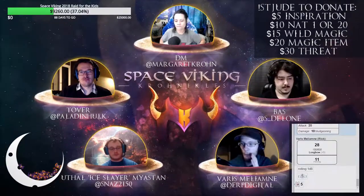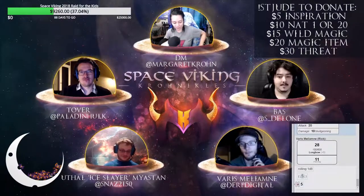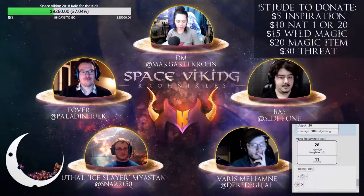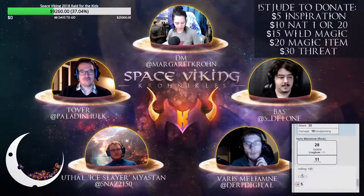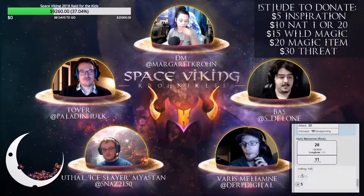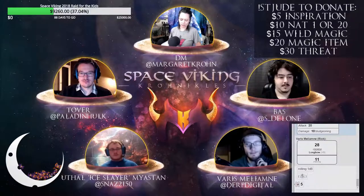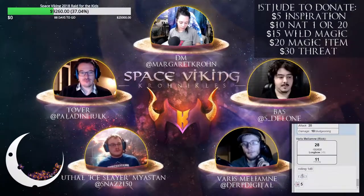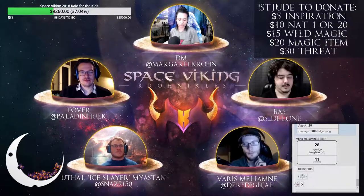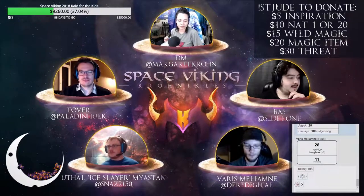As the creature is crumbling, Baz shouts to go for the small one first to reduce numbers. The DM confirms it's Baz's turn, then Ferris's. Baz confirms he's about 30 feet away from the creatures, which the DM confirms is fine. Buzz is up next, then Tover after.